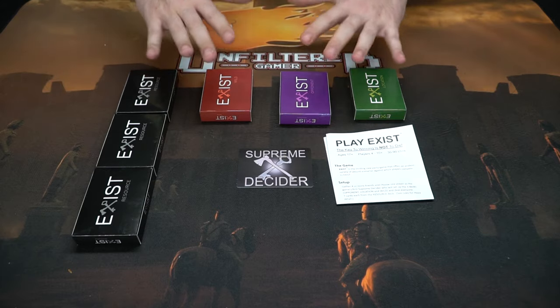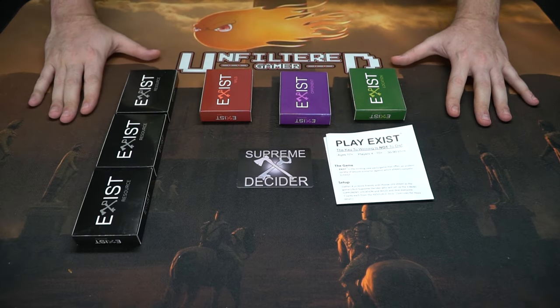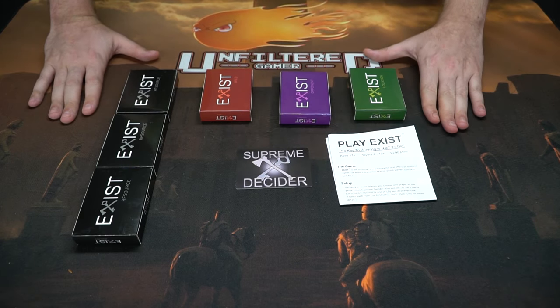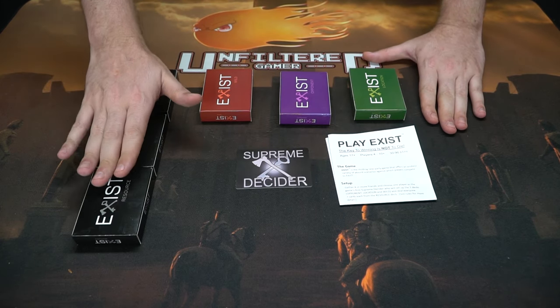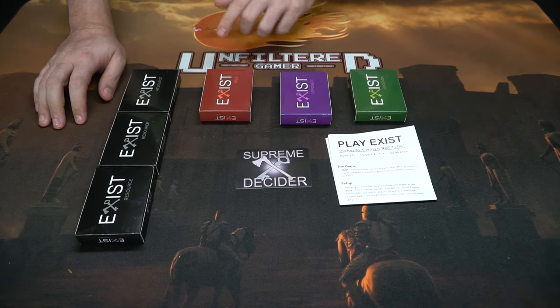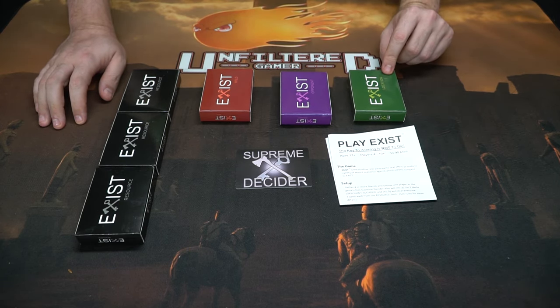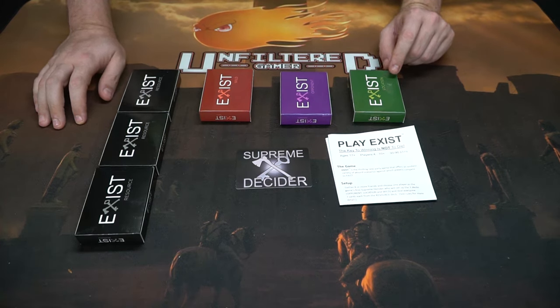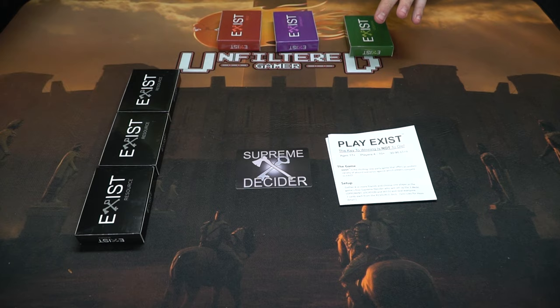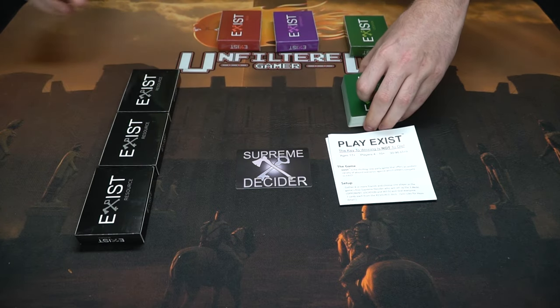Here we have the game Exist and everything you're going to get in it: the rules, the box, and the Supreme Decider card. You're going to get three decks of Exist resources, and then one of each of these boxes for the wilds, opponents, and locations for the scenario. You take the decks of cards out of these boxes.